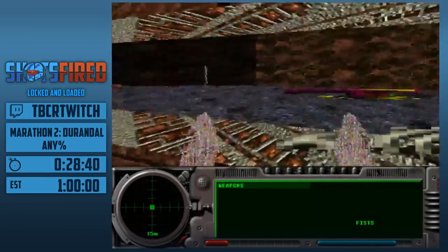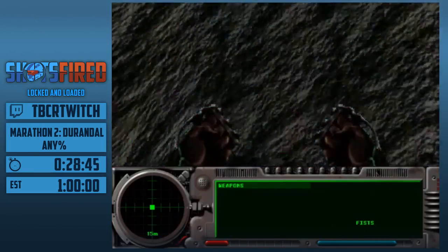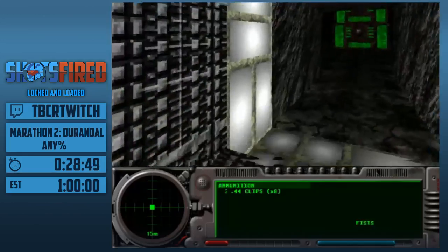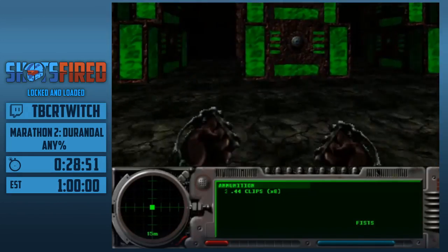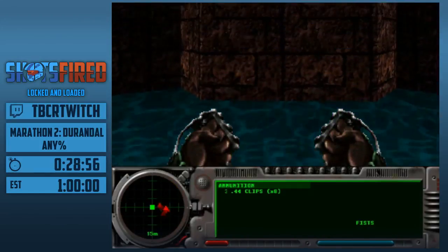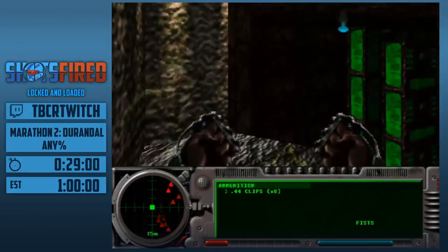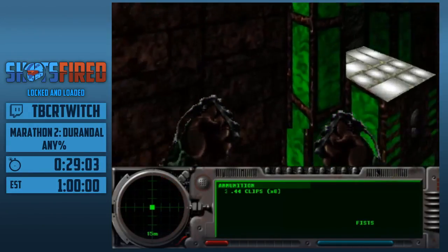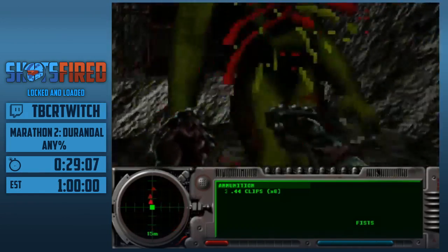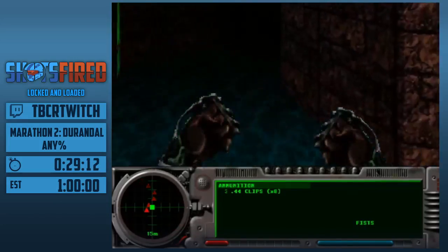Come on bobs, spawn out. Let's try that a bit better. This level is a whole lot better than God Will Sort the Dead, which is the next one — an extermination with simulacrum exploding bobs that are in your face.